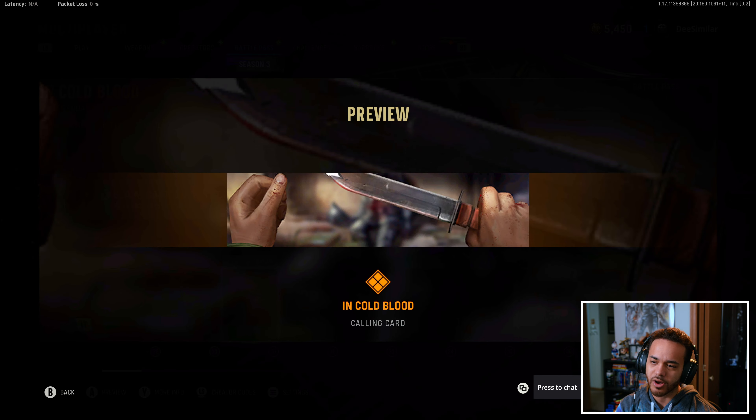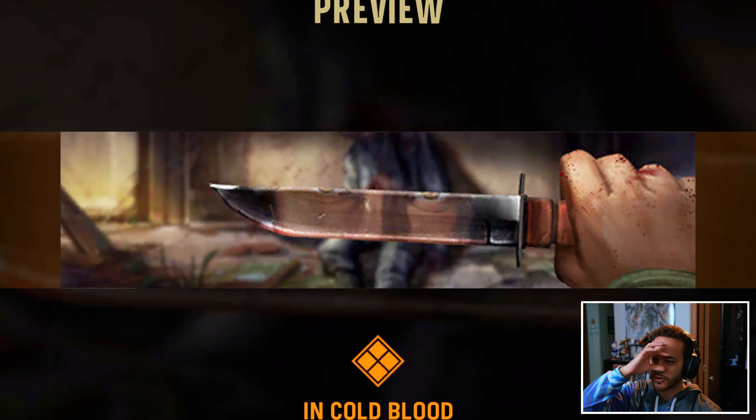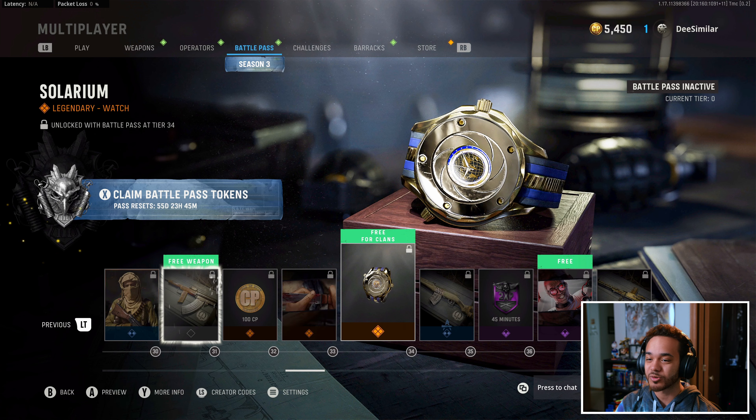We got COD Points. Cold Blood — that's actually a pretty cool calling card. I like that design. Like, wipe the blood off and then you can see the reflection in the eyes. Whoever designed that, kudos — make more stuff like that.